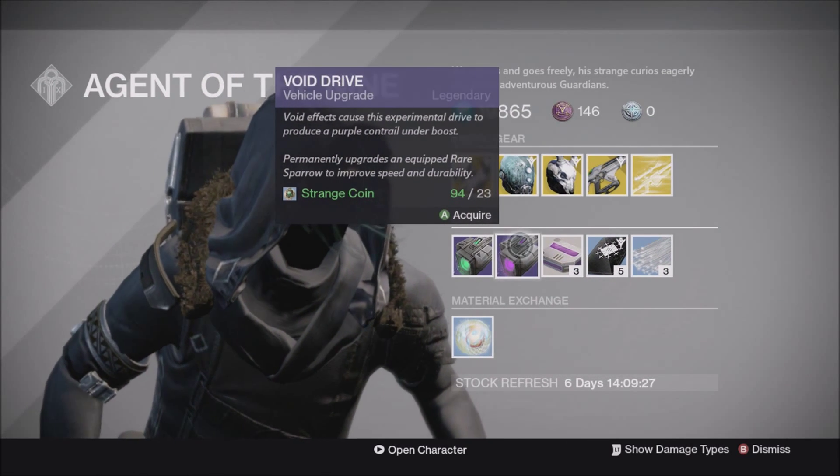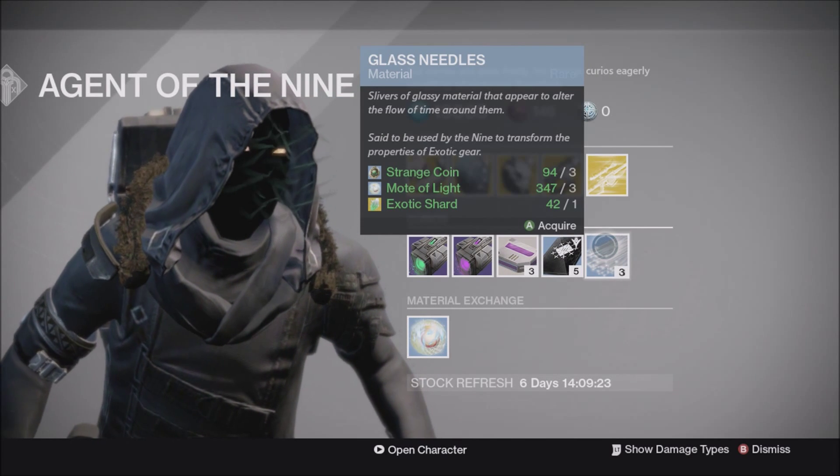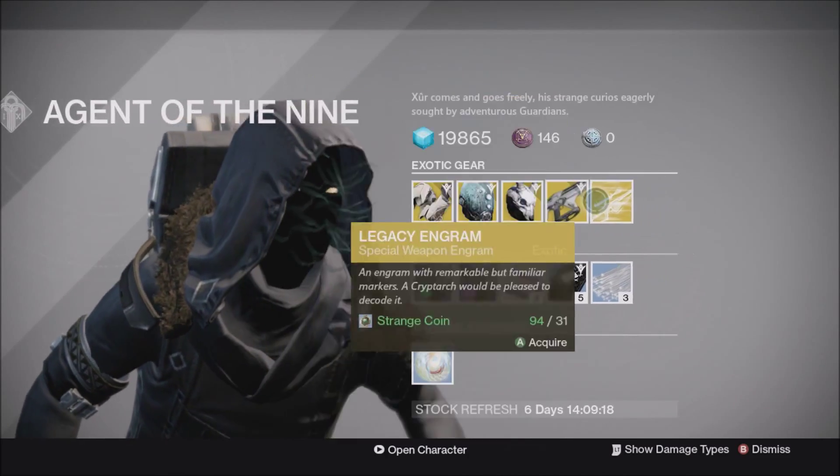For the curios, Xur has brought the Emerald Coil, the Void Drive, the Heavy Ammo Synthesis, Three of Coins, and Glass Needles, as well as the exchange of two Strange Coins for Mote of Light.